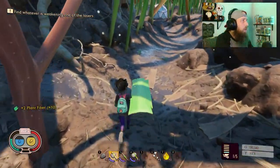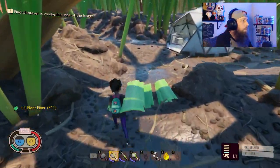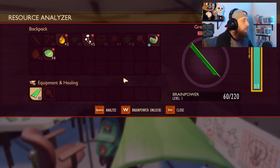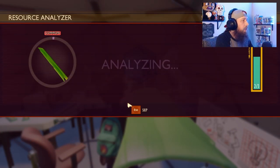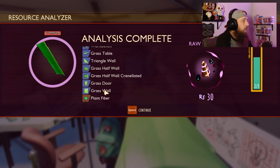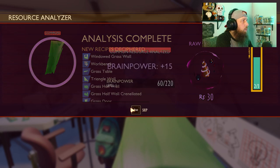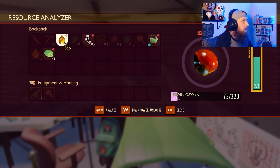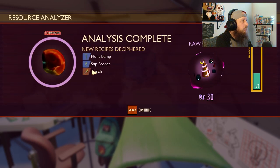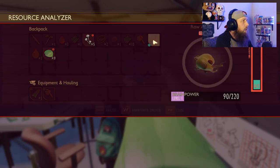So just run back and forth to the field station and analyze as much as you can. Pick up everything on your way — early on you can't have too many resources. We've got three more charges — let's analyze this grass plank. It gave us a lot: grass walls and a workbench, which is exactly what we're looking for. Now let's analyze some sap — that gives us a plant lab, sap sconce, and a torch, which will be pretty useful.